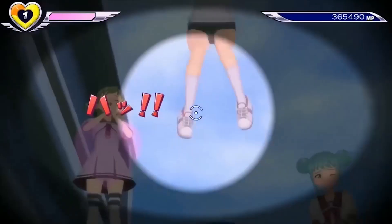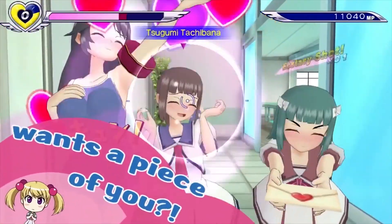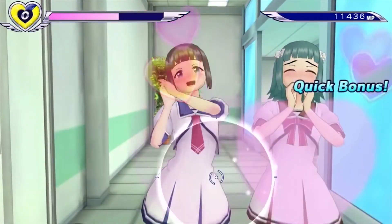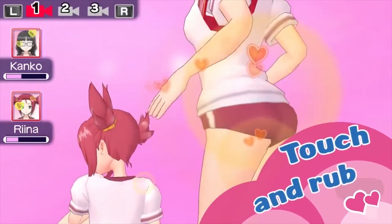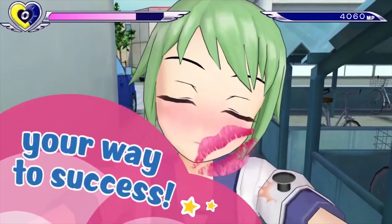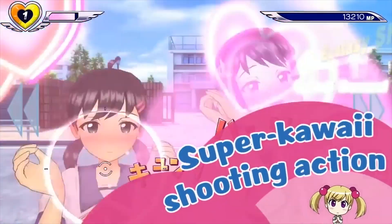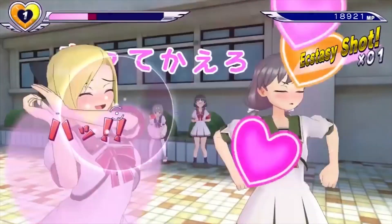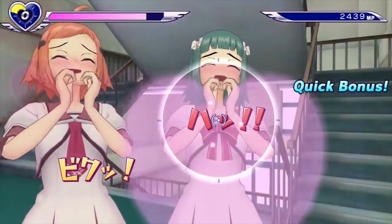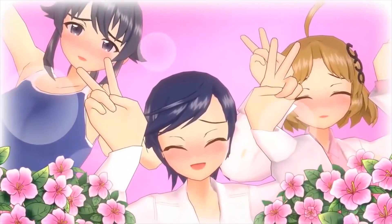In what has to be some of the weirdest downloadable content of all time, the newly released Gal Gun Double Piece for the PS4 and PS Vita comes with $90 DLC. Gal Gun Double Piece, for those of you who don't know — which is basically everybody except Caden — is a sequel to the 2011 game Gal Gun by Inti Creates. Gal Gun was an on-rails shooter which involves shooting girls with pheromones, House of the Dead style, until they faint, because that's how pheromones work.